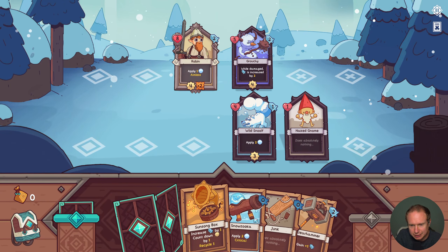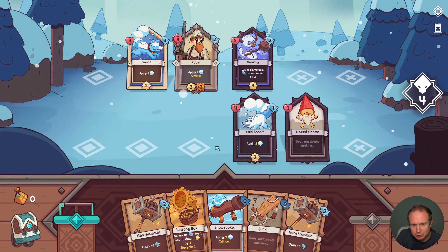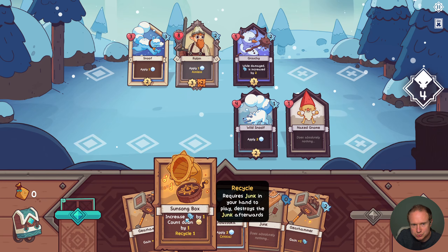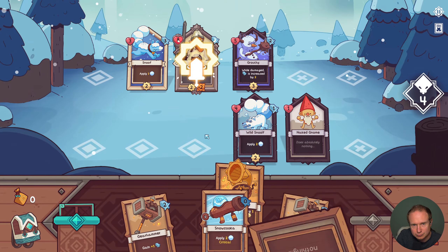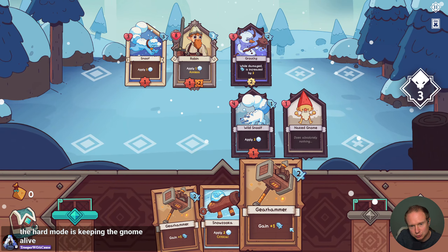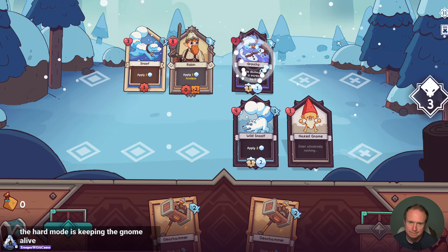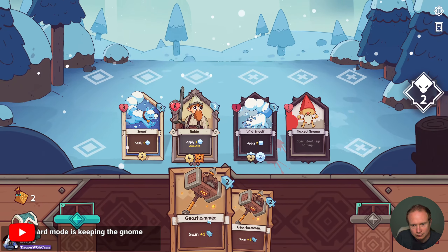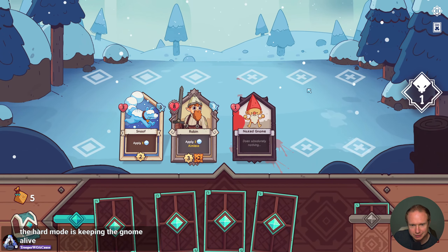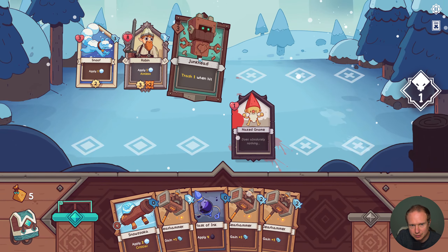Okay, the naked gnome! So we're going to try to protect the naked gnome this time, which I think is going to be hard with an aimless hero. We can use up our recycle here. I don't want to get snowed, so I was trying to get the crit on the Snow Zuka but I'll do this instead — you're going to hit twice. Sparing the naked gnome is going to be easier said than done.